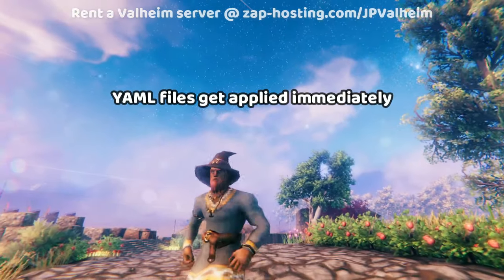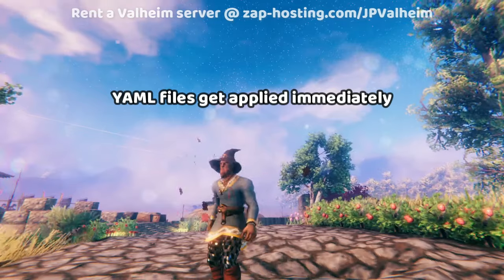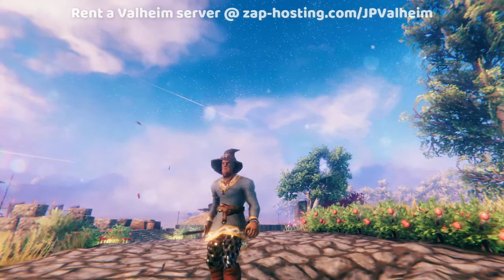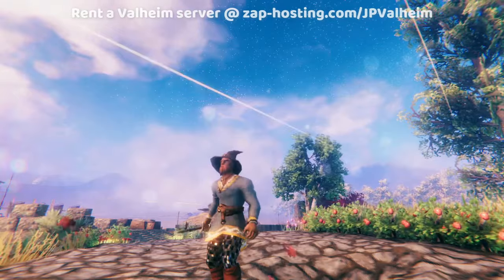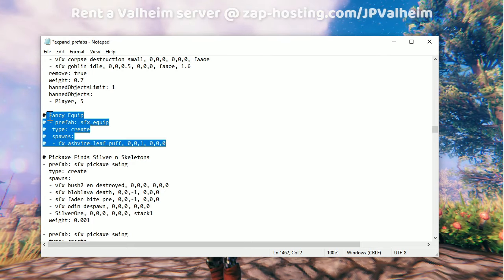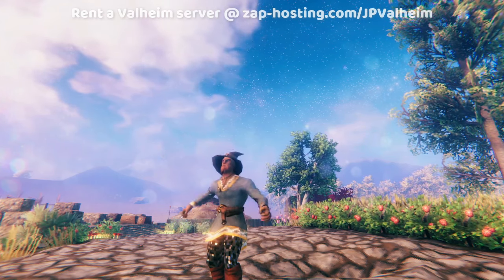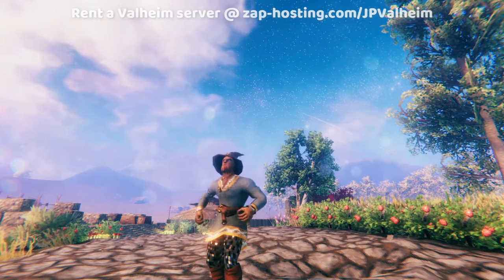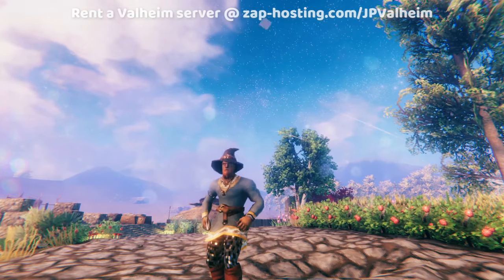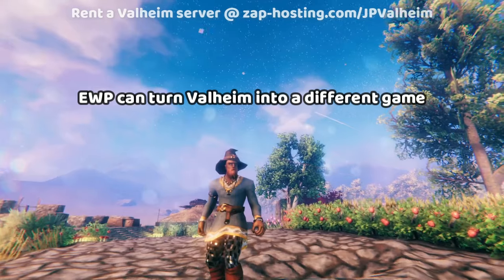As I mentioned earlier, I could make a change and then live it would stop the thing from happening. For example, right now, when I sheathe or unsheathe this dagger, we see this visual effect show up. But now I can just comment out this one section here and save, and now without even logging out of the server, you can see that that animation is gone. I can unequip and equip the dagger, and it's just normal. And this is what makes Expand World Prefabs so powerful.